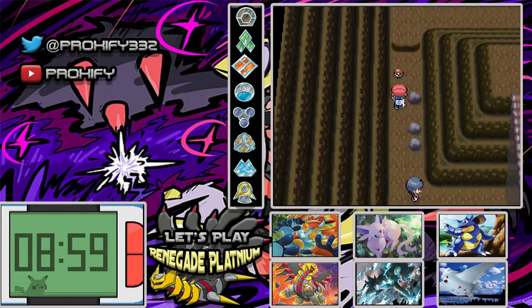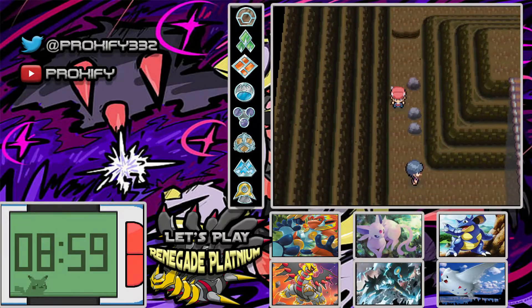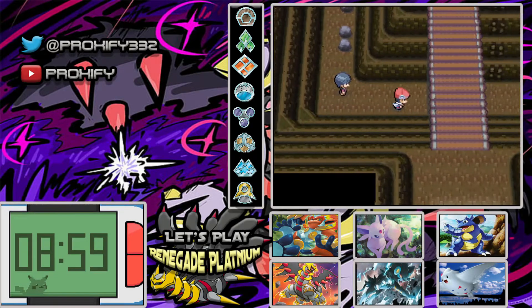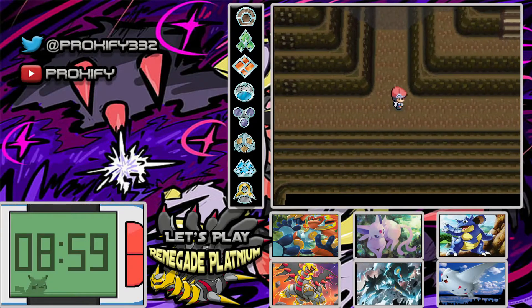Let's see what we got up here. Got ourselves TM16 Giga Impact. Don't really need it — another move that does recoil damage, which is not my favorite, but it's something to take because you never know. We do need some Hyper Potions to heal everybody up though.